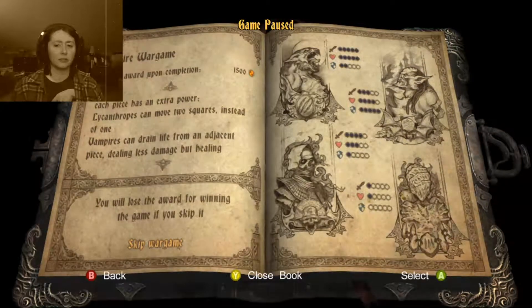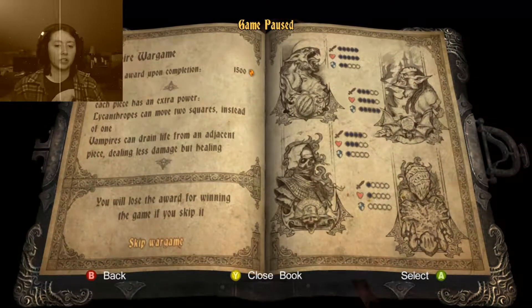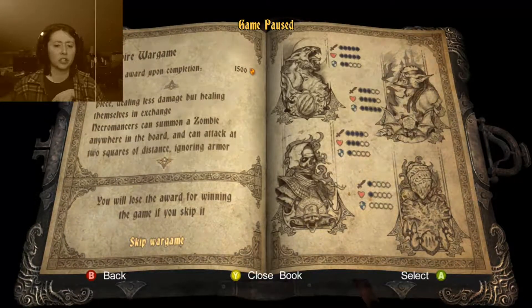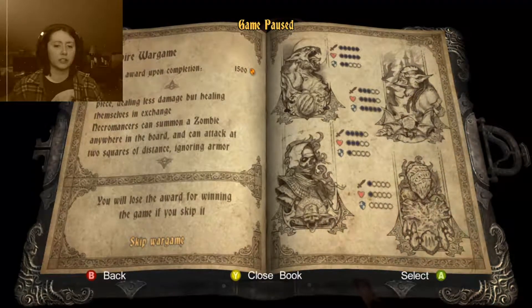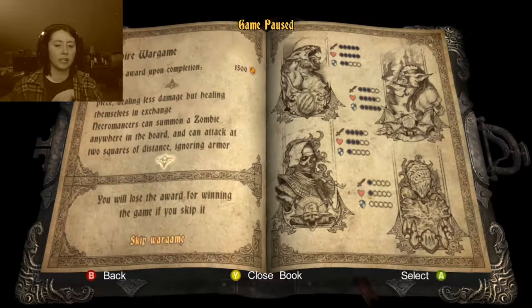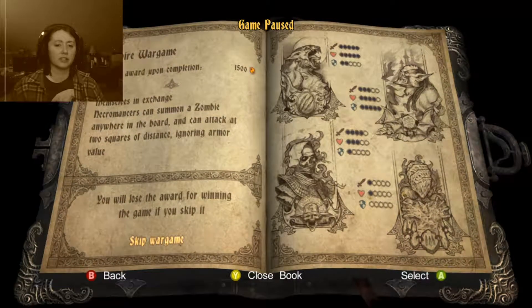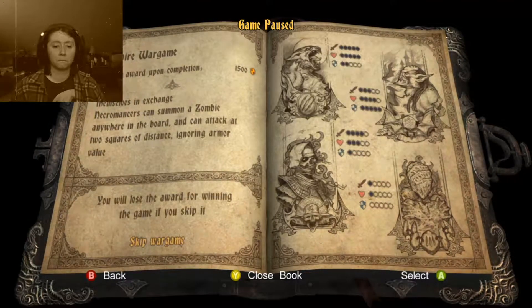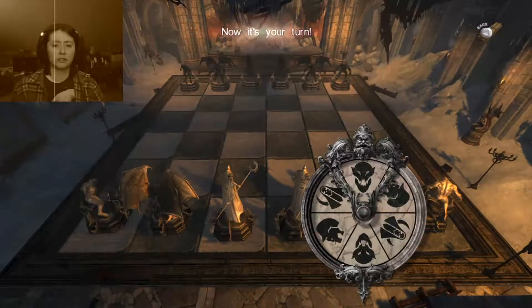Lycanthropes can move two squares instead of one. Vampires can drain life from an adjacent piece, dealing less damage but healing themselves in exchange. Necromancers can summon a zombie anywhere on the board and can attack at two squares distance, ignoring armor value. Okay, well, I guess I'll give it a shot.